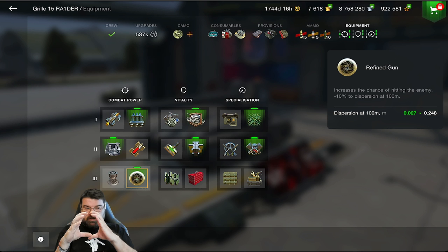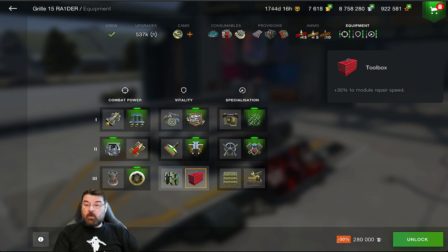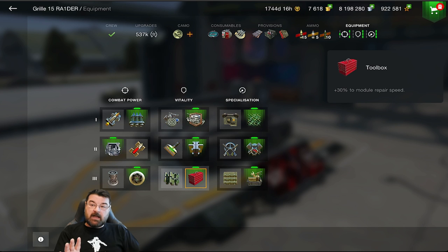For Stage 2 Vitality on the Grille, I don't bother with Enhanced Armor — what's the point when almost everything can pen me anyway, especially with HE? Instead I increase hit points, making it a little harder for enemies to knock me down. I use the Engine Accelerator to get out of danger quickly, though Improved Control would let me turn around faster. For Stage 3 Specialization on the Grille — it's a TD — I use a Refined Gun, which reduces dispersion, meaning shells travel straighter over longer distances. I also use the Toolbox on most tanks.